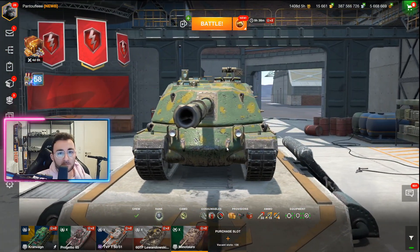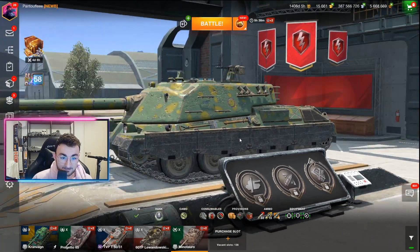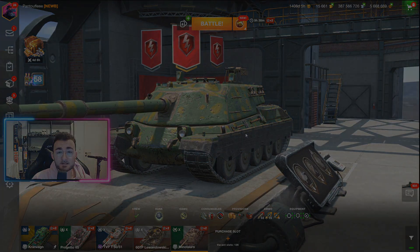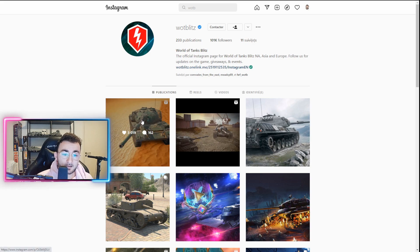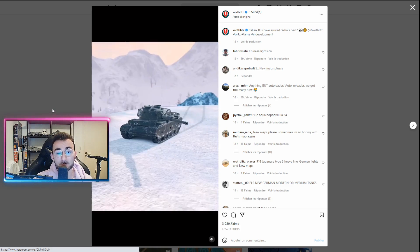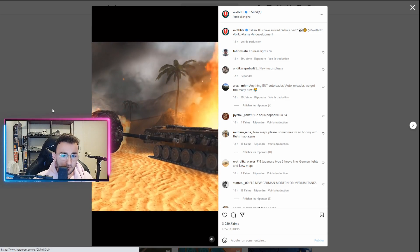Basically, what we have currently in the game with the 9.4 update is the Minotauri, the brand new Italian tier 10 tank destroyer. But there is something very special coming extremely soon, probably in 3 or 4 updates: the WZ-132-4. The tank was leaked on the official World of Tanks Blitz Instagram account and you can see it right there. We are going to take a look at a tier 10 light tank, a Chinese one, and to be honest it seems like a good tank.